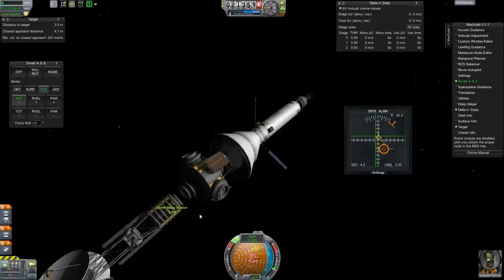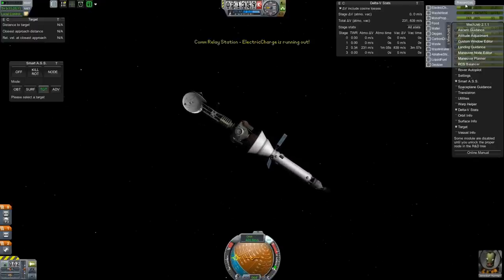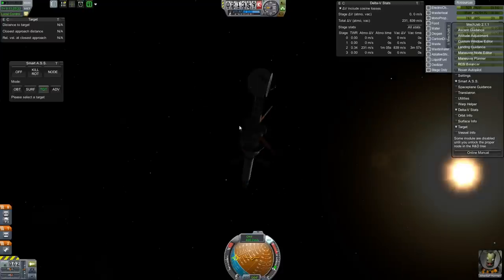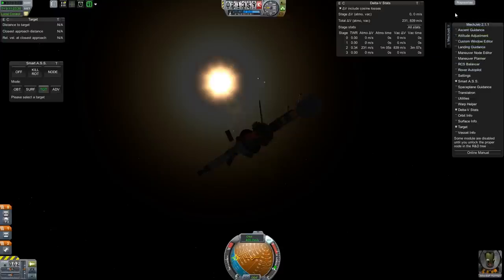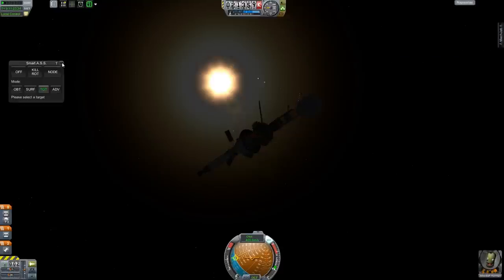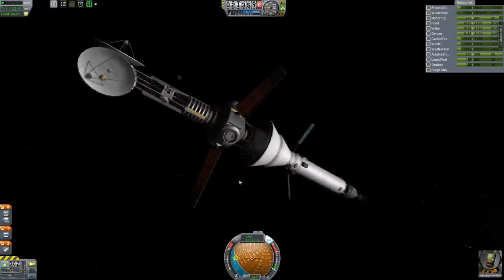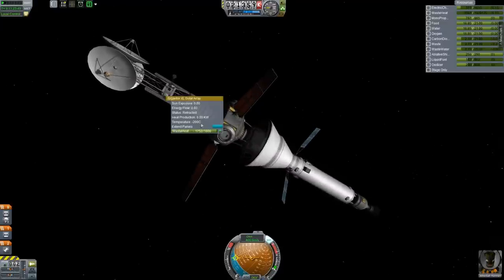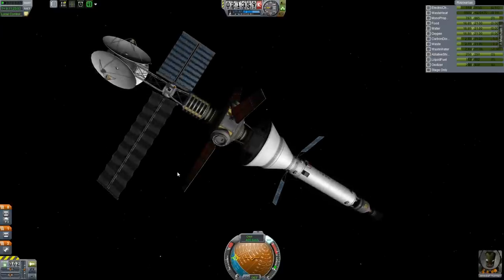Yeah, the station is tumbling. I have no idea why this thing tumbles so bad, but it's been a constant problem every time I come out to the station. I'll do the time warp to try to freeze it, and it just starts tumbling again. At this point I'm just waiting for the magnets to start picking up — I don't care that much about perfect alignment. All that needs to happen is the magnets need to pick up. We'll undock and redock later to fix the alignment. I just want to get this thing done. And there we go! Yay! Problem solved. Mission accomplished, Jeb.